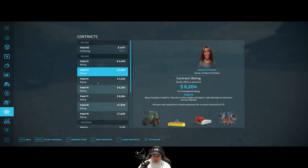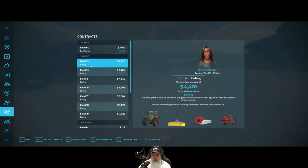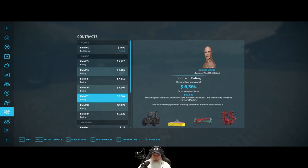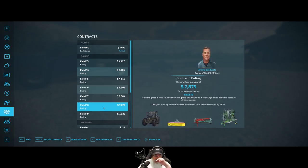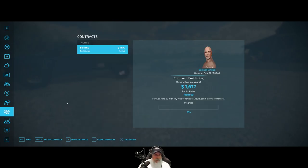I don't see our favorite field 71 - it should pop up. I might just need to refresh these contracts. This one is silage, that's hay, that's silage, that's hay, that's hay, and that's silage - there's a lot of hay. I'd rather do silage because silage is much more lucrative and less work, so we're going to clear all the contracts except for the one we accepted and then refresh.